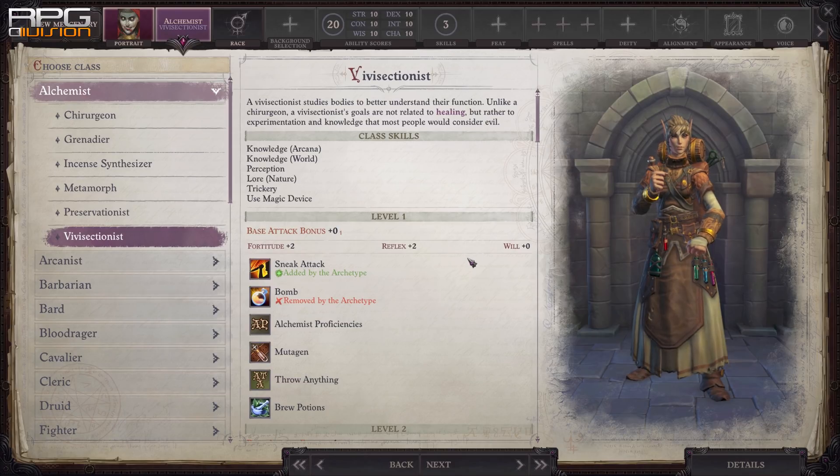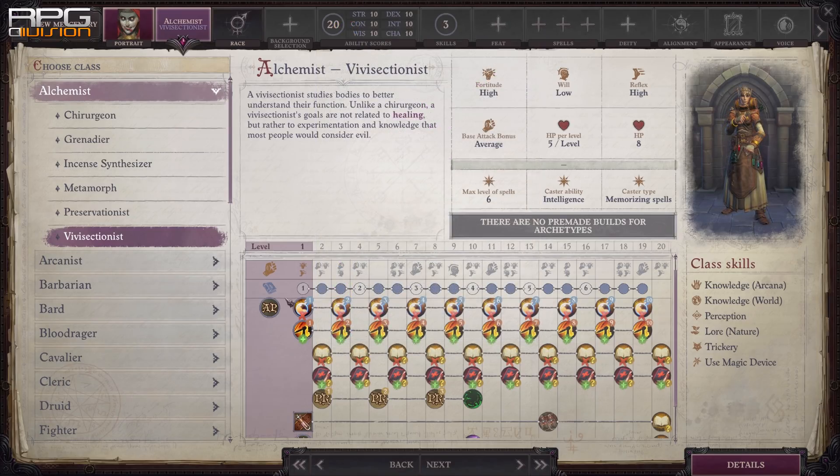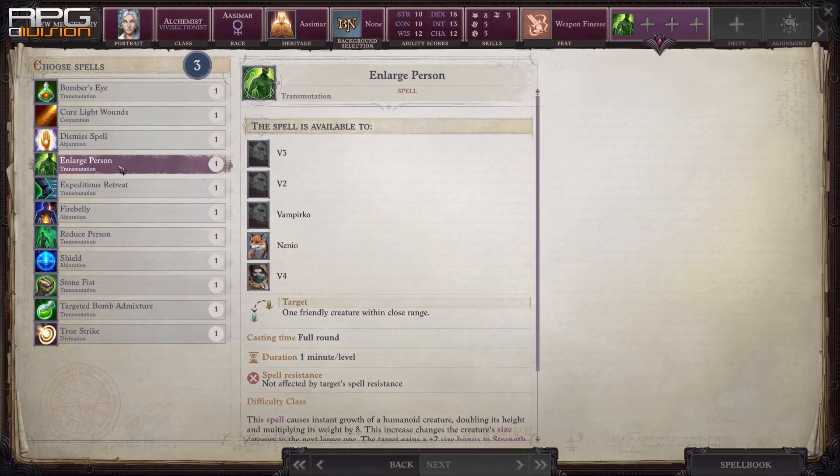Let's start with one of the most popular multiclassing options: Alchemist Vivisectionist. One level into this subclass unlocks mutagen that boosts physical ability, sneak attack dice, and the Accomplished Sneak Attacker feat. Almost every martial build gets benefits from 1 dip into Vivisectionist, including some spellcasting classes like Arcane Trickster. One level also unlocks useful level 1 spells such as Enlarge Person, Reduce Person, and Shield.